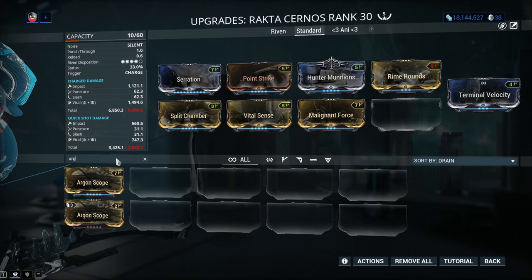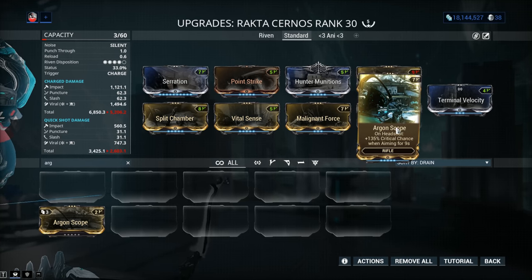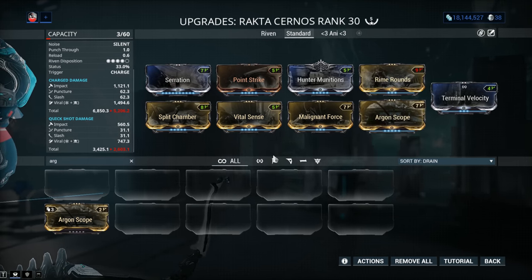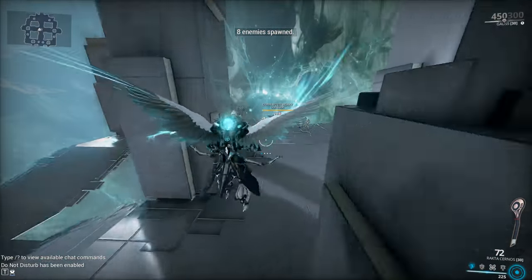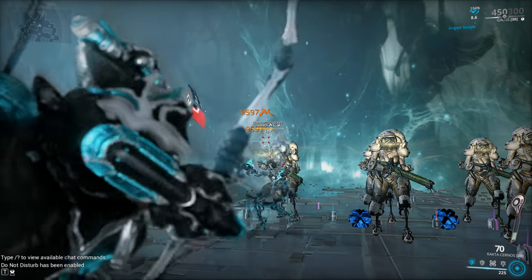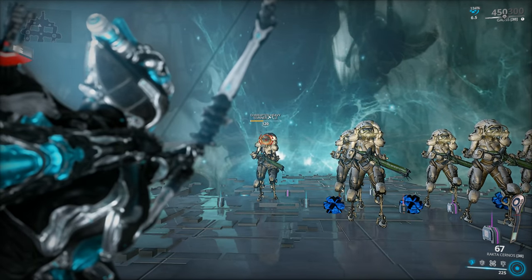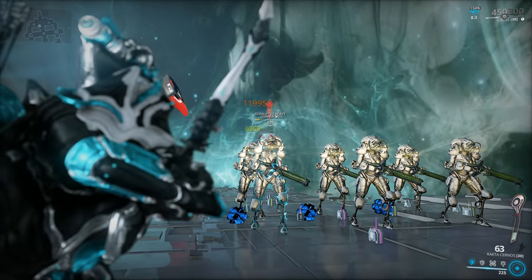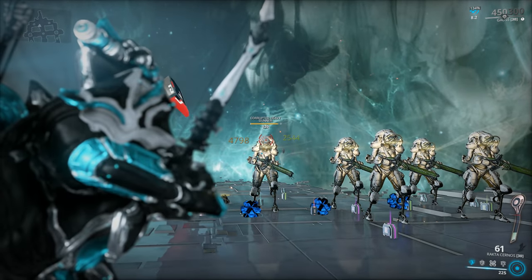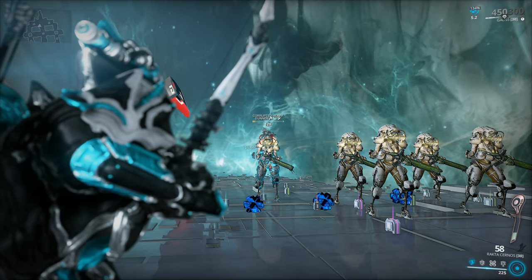We can swap Vigilante Armaments for Argon Scope — this will be included in the cheap build since Argon Scope is easy to get now. With Argon Scope active, I'll get guaranteed crits as long as I'm aiming when I shoot, meaning all arrows will have that 30% chance to apply slash from Hunter Munitions. Orange slash territory is possible, and those slash values go through the roof. For comparison, the Dread is more efficient at this because it has higher base slash and 8% status chance.